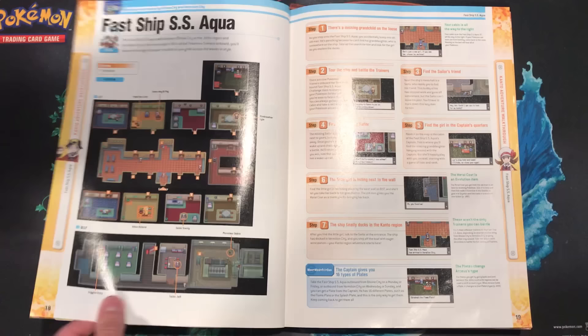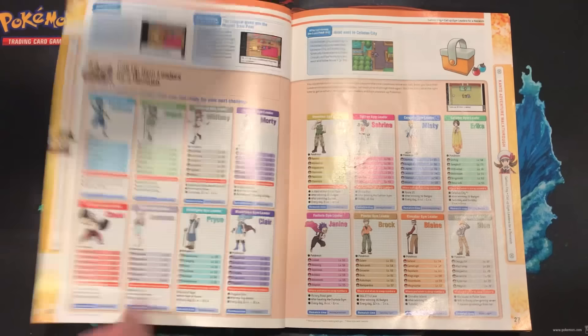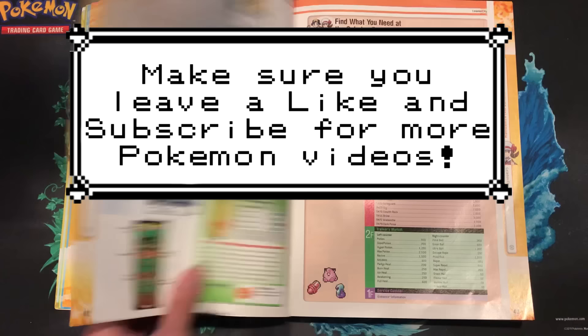Getting into the guide, at the start it details the trainers we meet in Kanto, a map, and that's pretty much it before getting into the actual walkthrough. These guides usually have tons of information to read before the actual gameplay walkthrough, but since this is part two, it makes sense to have a pretty quick introduction. Part one of this video will also be linked in the description, so check it out before watching this one. Consider leaving a like if you want to support the channel, and also consider subscribing for more Pokemon videos, and let's continue our journey in Pokemon HeartGold and SoulSilver.